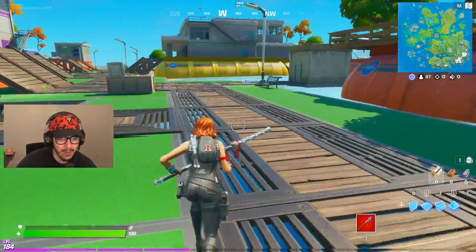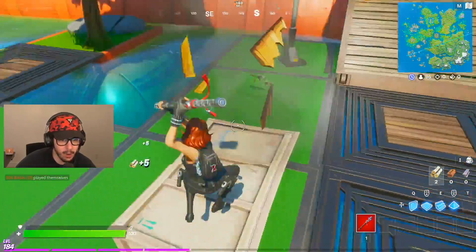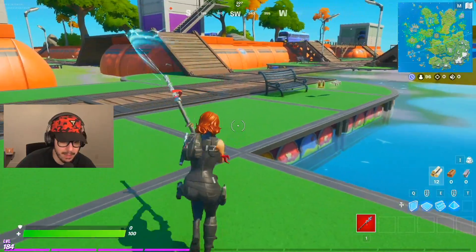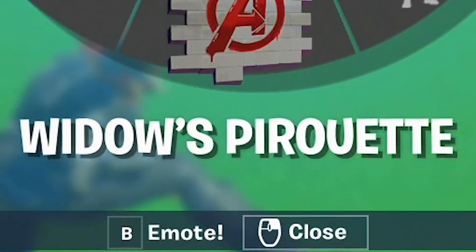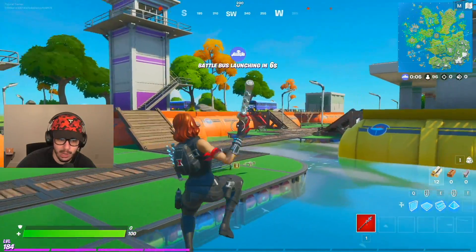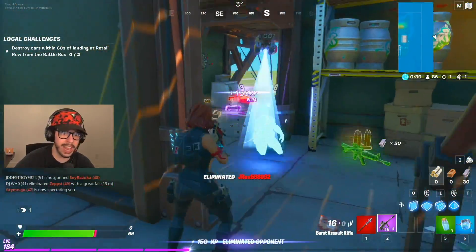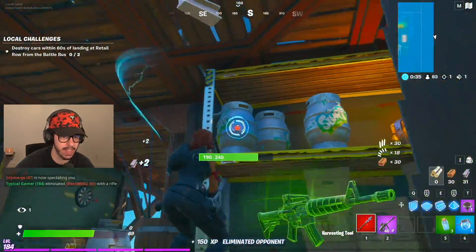We got Black Widow! She's one of the first collab skins along with Star-Lord, and you gotta say it's a pretty good skin. Look at the back bling — you got the baton and her Widow's Pirouette. Really cool skin. With Black Widow we're going to only use purple weapons. Take that, Batman! I can't believe I just did that — absolutely yoinked it from him.